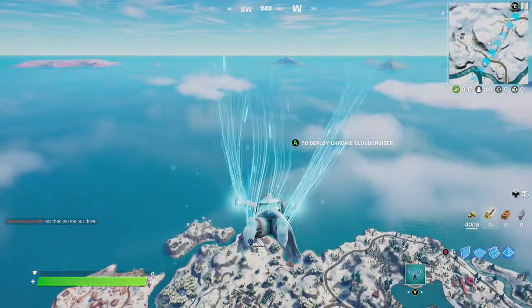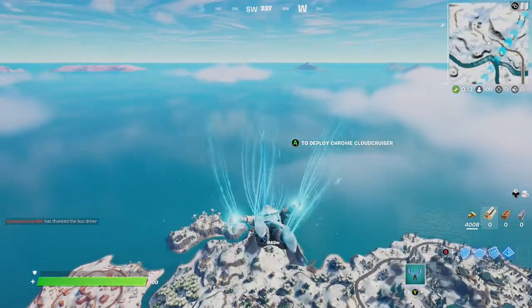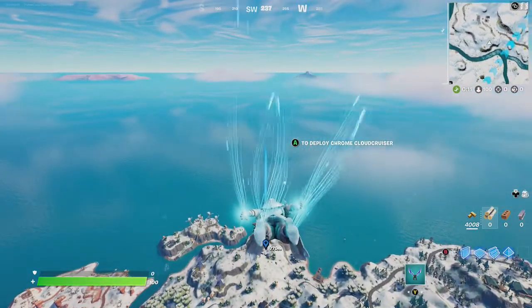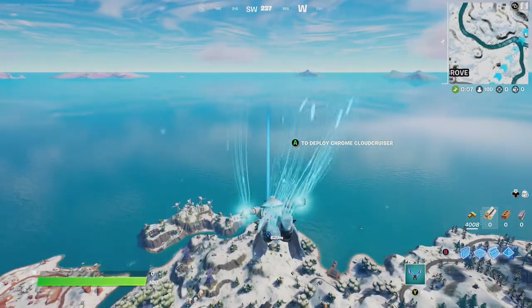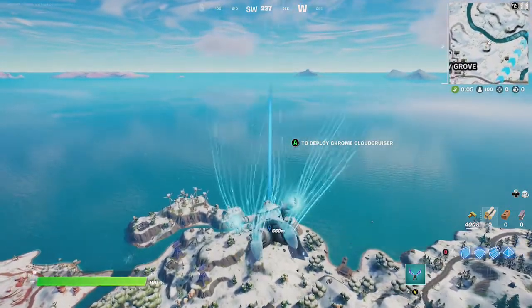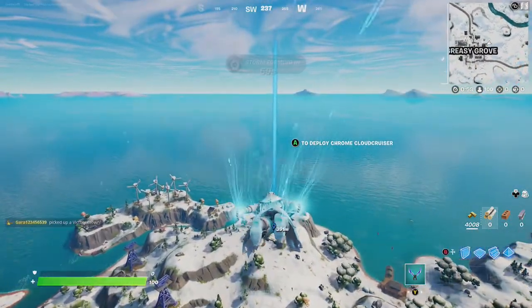Rifts are pretty cool and they are located at the seven outposts. What we recommend is just going to the seven outposts closest to your battle bus and seeing if you can use a rift to go to the next place.